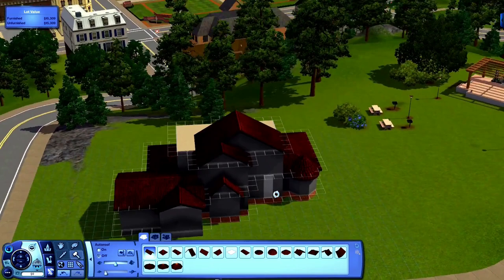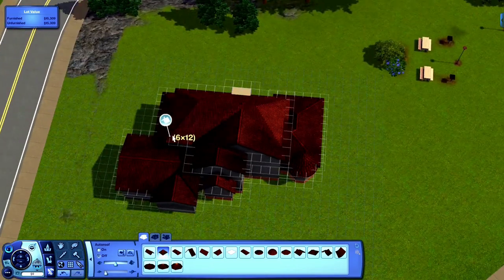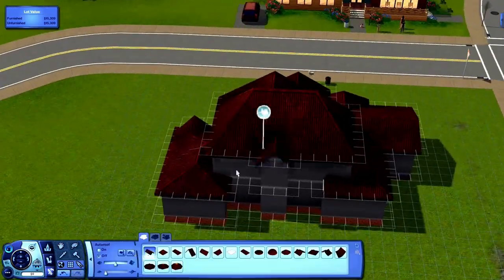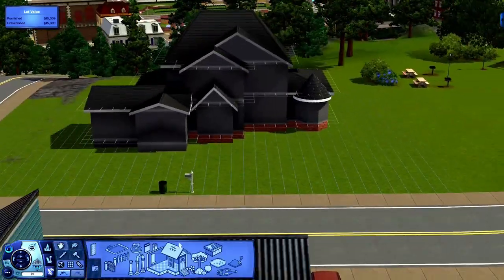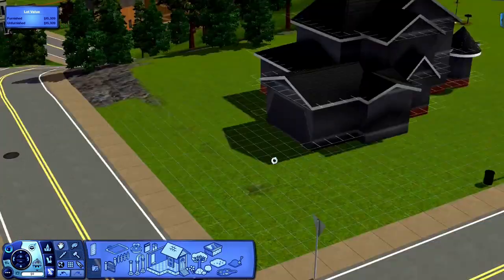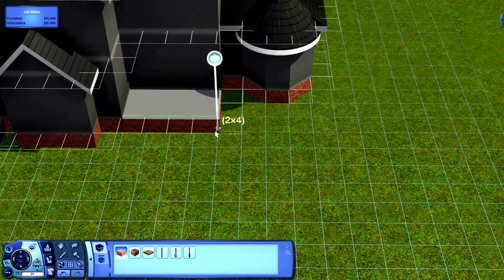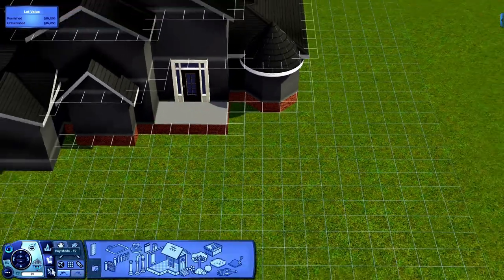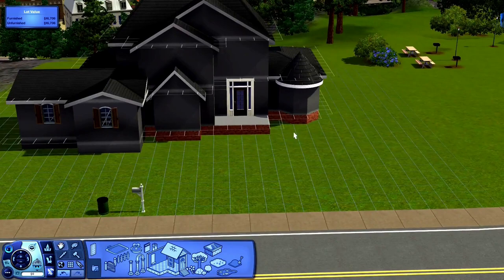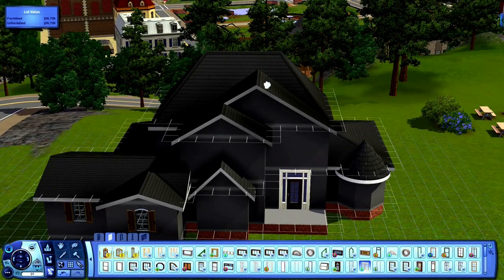My last speed build, I did Vanilla Hillside, and The Sims Resource still has not approved the house on there, so I'm not going to use The Sims Resource. I knew there was a reason why I didn't want to in the first place — they take way too long. I want to make sure you guys have access to these houses as soon as this video goes up, so I'm going back to Mega. The house will be available for download and it'll be in the description below.